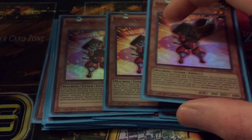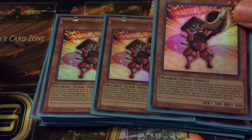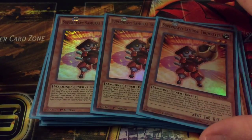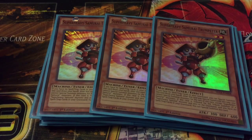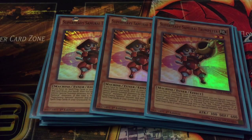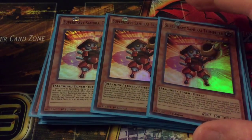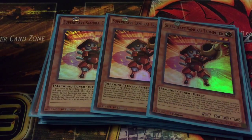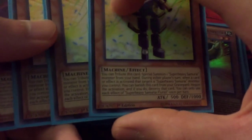Then we've got triple Super Heavy Samurai Trumpeteer. Trumpeteer is pretty decent — if you have no spell traps in your graveyard you can special summon him directly from your hand, but you can't special summon anything else except for Super Heavies. If you tribute him you can bring him back if you have no spell traps in your graveyard. He's a level 2 tuner that helps for making all your different synchros.